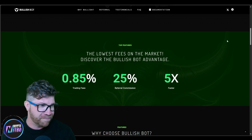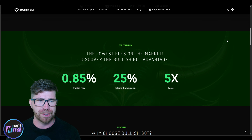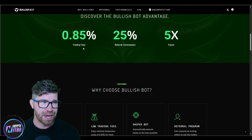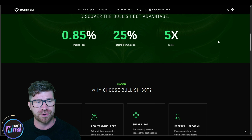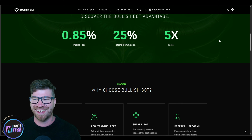Top features include the lowest fees on the market. Trading fees are 0.85%, which is basically nothing. They also have a referral commission of 25%, which I'll show you how that works. And it's 5x faster, which is great — because as stated, Raydium and bots that route through Raydium are slow.